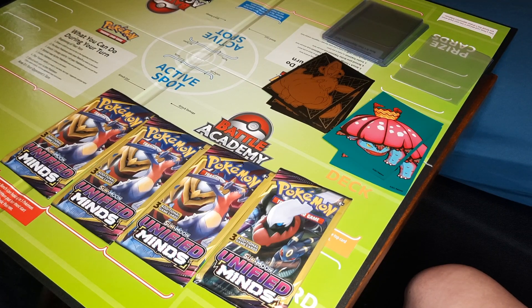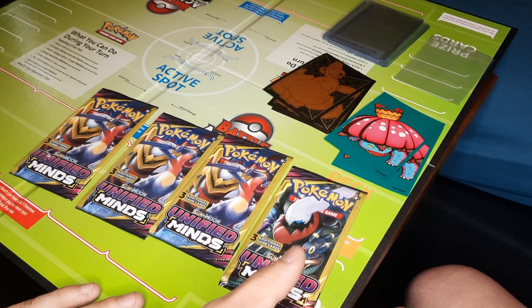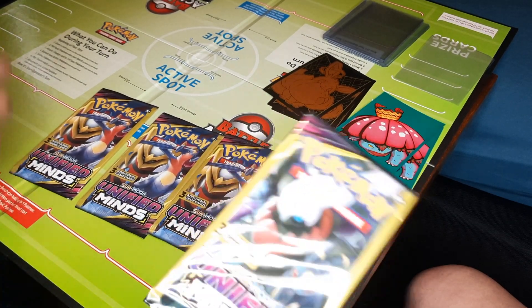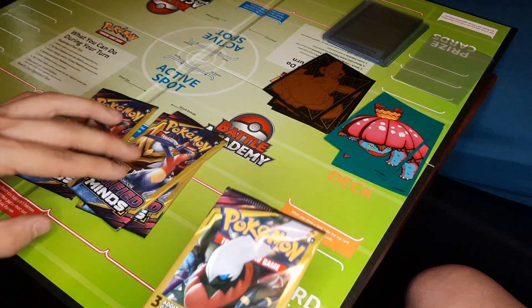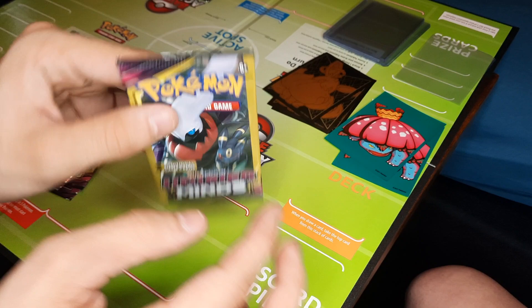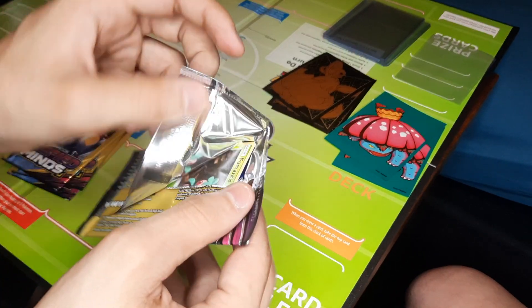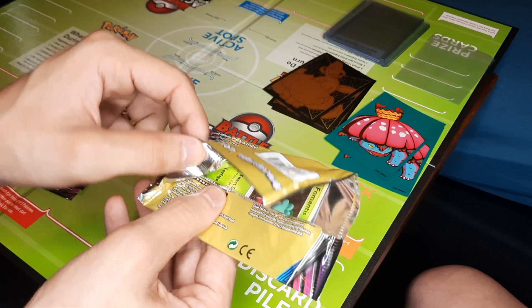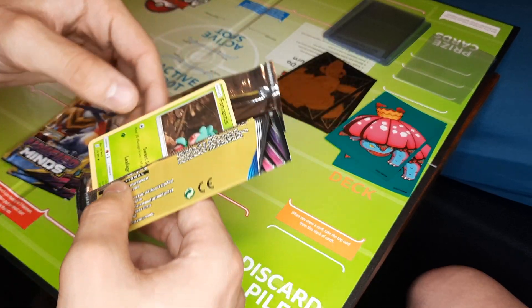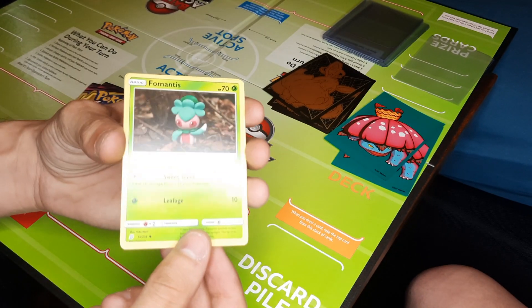All right, Spuds, we're back again with some more Sun and Moon Unified Minds. This time we got three Giratina packs and one Dark Rise. No Mews or Mewtwo's in this one. We're hoping for the best, hoping to further Bob's collection, as I'm sure you guys know by now. But maybe we'll find something neat for ourselves as well. They were a dollar a pack, so I'm pretty excited for whatever we get. Shout out to Family Dollar.